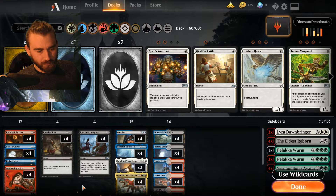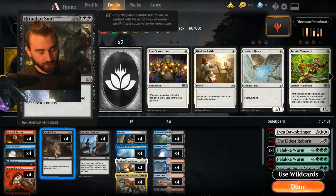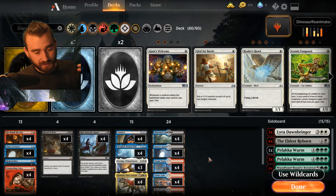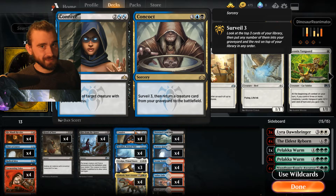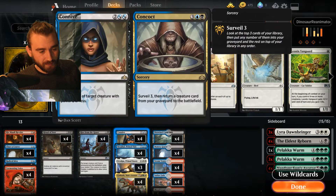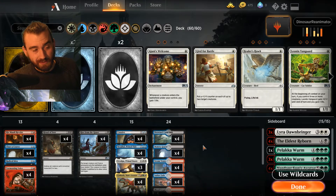If we're up against something like Control, we're not going to have a use for Ritual of Soot. The only thing we do is bring in Eldest Reborn instead of Ritual of Soot, and all our cards are kind of active against them. We just try to force through a creature for as long as possible — just revive, revive, revive. That's probably one of our best matchups. Against Control you can probably durdle around for four turns and they're not going to kill you, so if you manage to get a Rise from the Grave, a Connive/Concoct, or an Eldest Reborn off against them, you're probably likely to win.